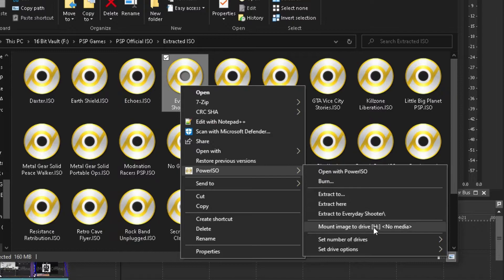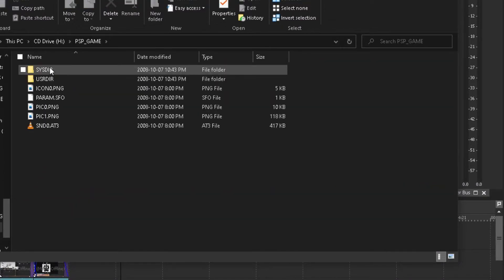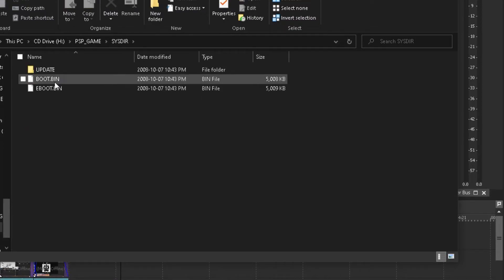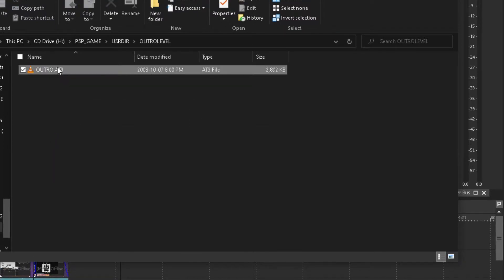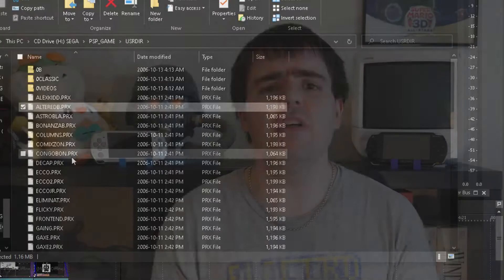You can also explore the game's files when you mount it on a computer as a virtual disk image. There are many things which can be found by looking around, like the game's soundtrack in an AT3 file format, or even a game collection's ROMs if you know where to look.